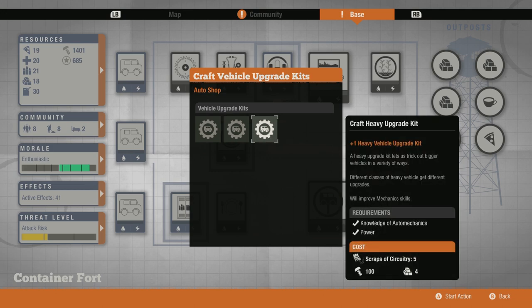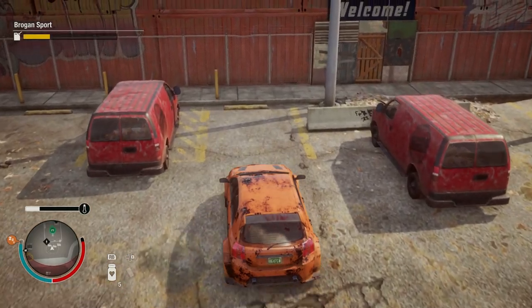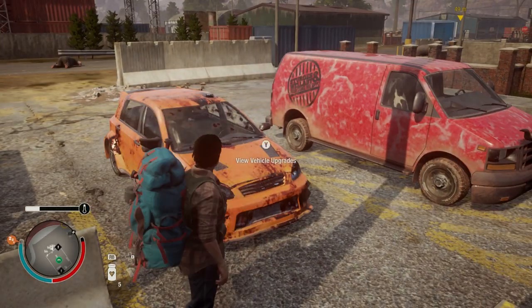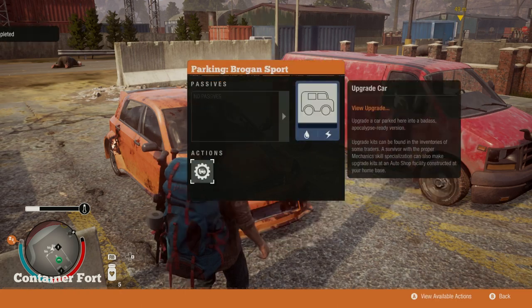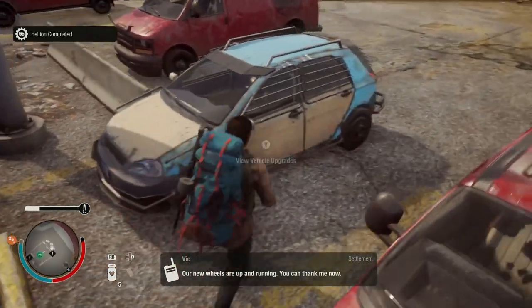For example, I will go ahead and upgrade my Brogan Sport. Build the associated kit for your vehicle — in this case, a light kit. Make sure you have the vehicle parked in an actual parking space. Walk up to the front of it where it will say 'upgrade vehicle,' or access it through the base menu directly. Then you can upgrade the vehicle, and it'll tell you what these upgrades are going to do. As a result, you will get a transformed vehicle ready for the zombie apocalypse.